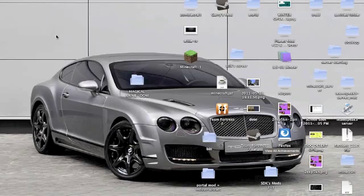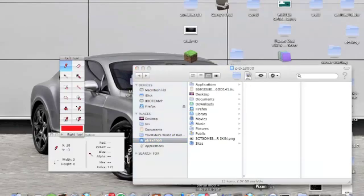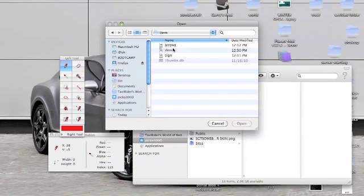This is a tutorial on how to make your own custom Minecraft texture packs, and this is for Mac users. On the desktop there's a program called Easy Fix - it's free and it's only for Mac. It's a very good program. Let's open a new one.